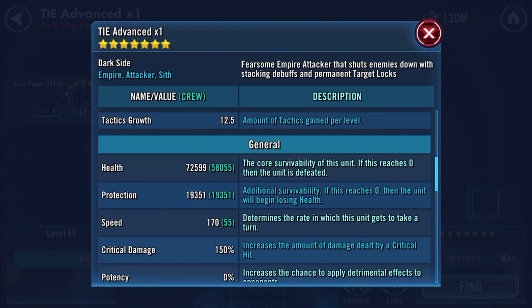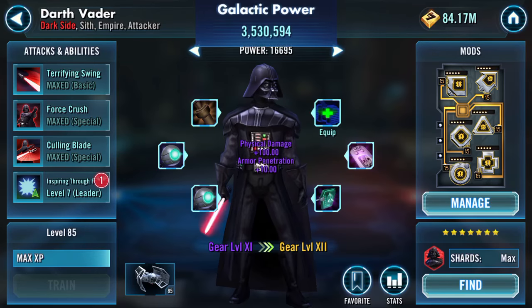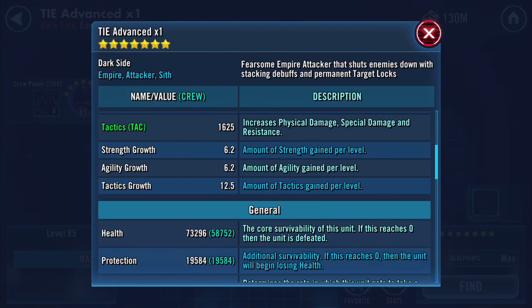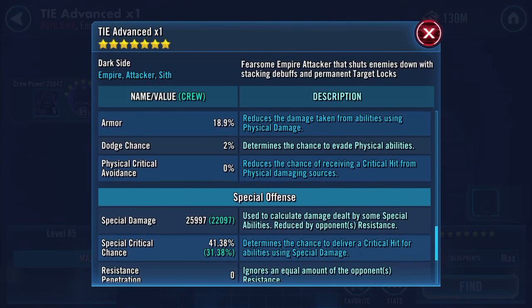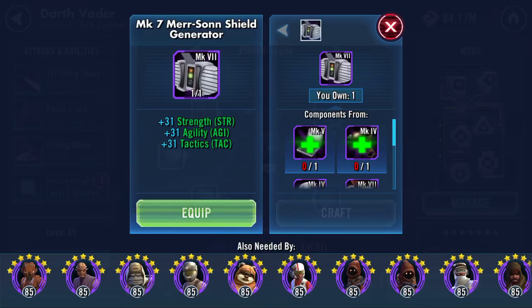Seventy two thousand five hundred and ninety nine, nineteen thousand three hundred and fifty one, 170 speed. Two more bits to go — I'm liking the 643 per turn here. Seventy three thousand two hundred and ninety six health, nineteen thousand five hundred and eighty four protection, 170 on the speed, 9024 physical damage, 25,997 on the special. Special crits are high as well — wow. So we've got one final piece — equip.